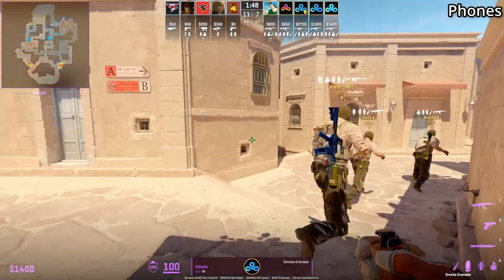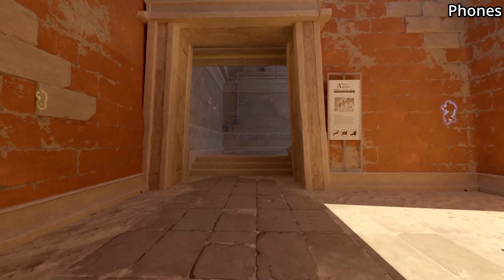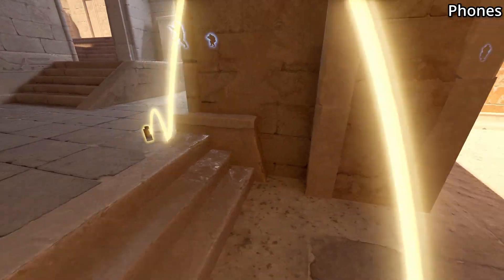Another way pros are smoking off connector is this lineup from the phone box: stand in the corner, aim at this thing sticking out, then jump throw. This one lands deep inside connector and does not extend out.